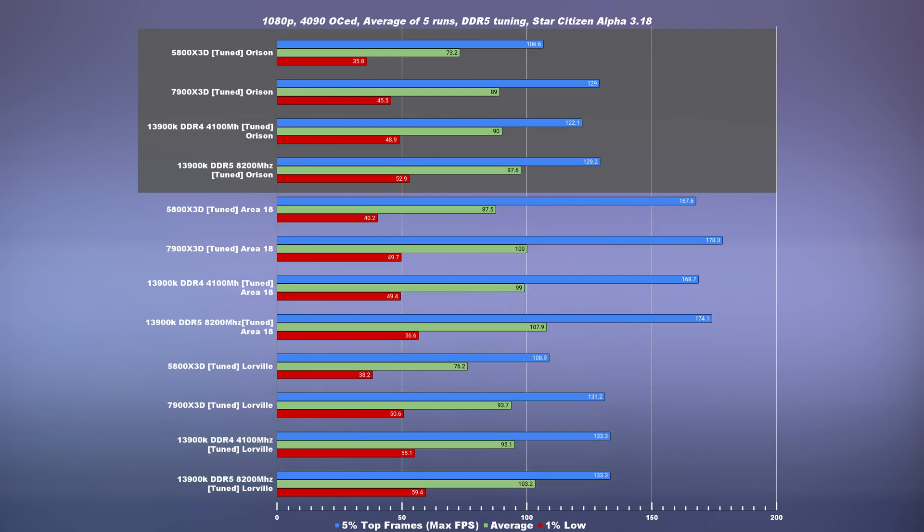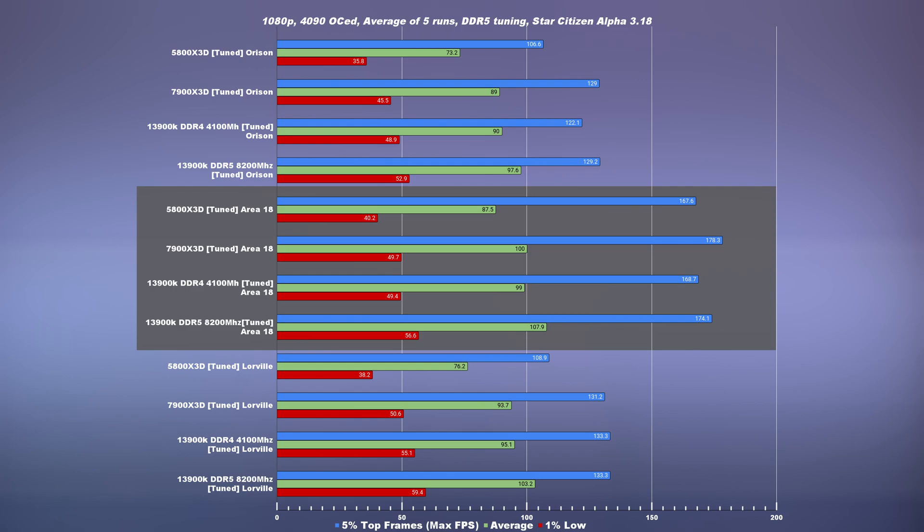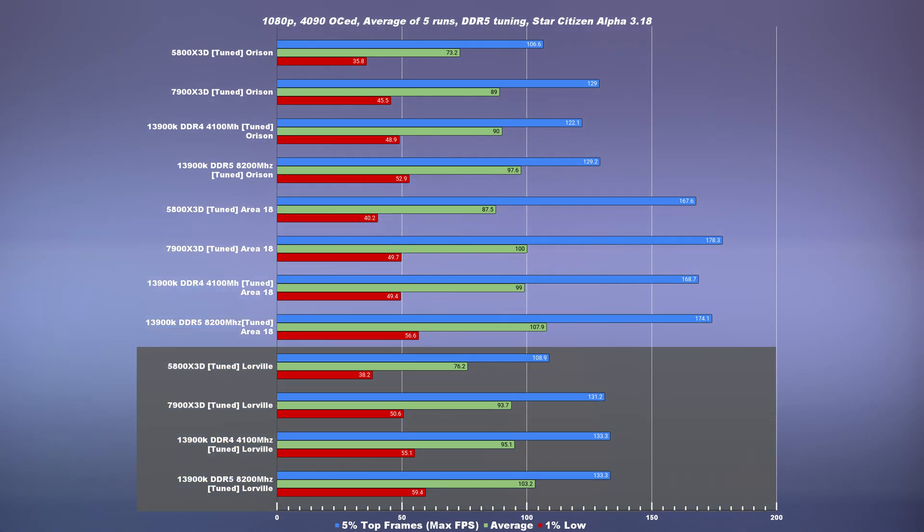Deep diving into Orison, the DDR5 tuned versus tuned DDR4 are rather neck-and-neck, but DDR5 edges out DDR4 by roughly 7 to 8%. In Area 18, the tuned DDR5 was much more stable — performance is roughly 15% higher on the 1% low, and that was very noticeable. With fewer entities in Area 18, it just felt so much smoother on the DDR5 system. Finally, in Lorville, the performance was much better on DDR5 versus DDR4 — definitely noticeable. A 10% bump is noticeable, and DDR5 just feels more stable overall.